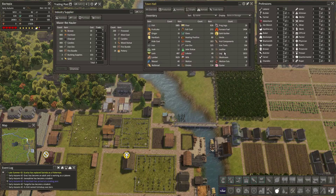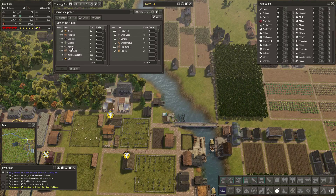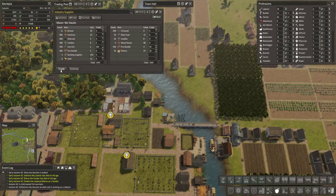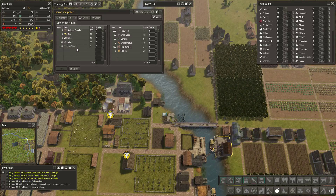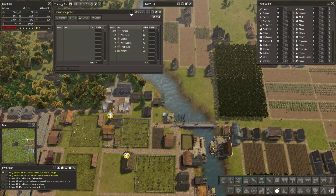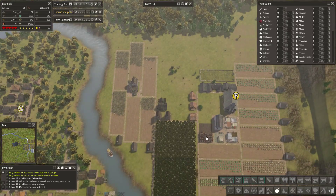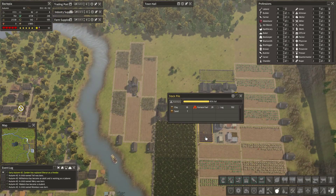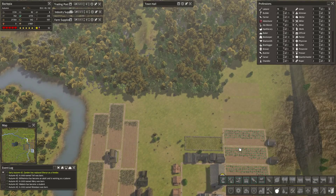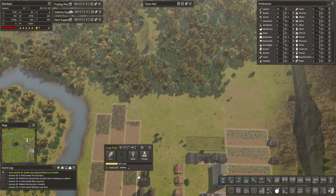There's an industry supplier — it's got some furniture, candles, and iron ore. It's tempting but I bet there's still a ton of iron ore on our map. We're getting kind of low though and it only costs 2 — maybe I'll take it. It's only a thousand, I'll take the iron. That'll save our laborers a little bit of work; they're probably collecting some up here anyway.